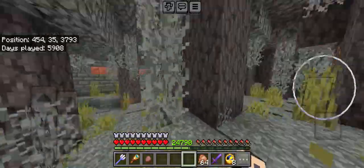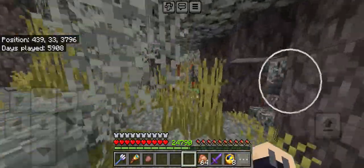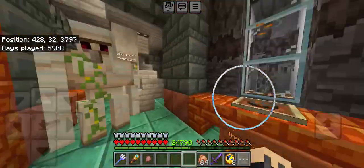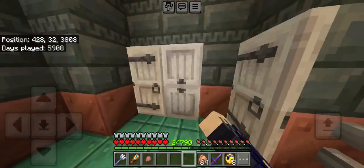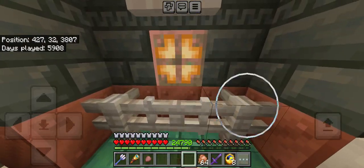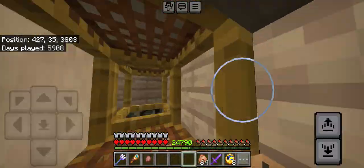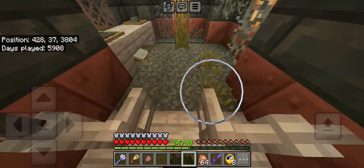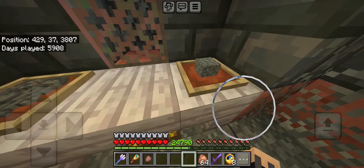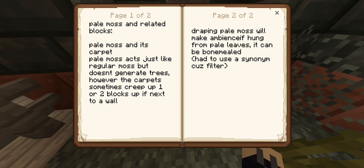There's a slime in here? There's a new door, trap door, log, stripped log, boat, gate, sign, hanging sign. Going upstairs — pale moss section. Let's go upstairs. Neato.